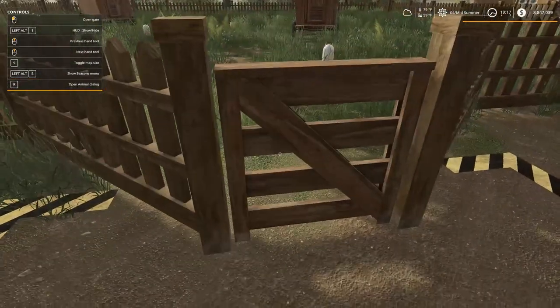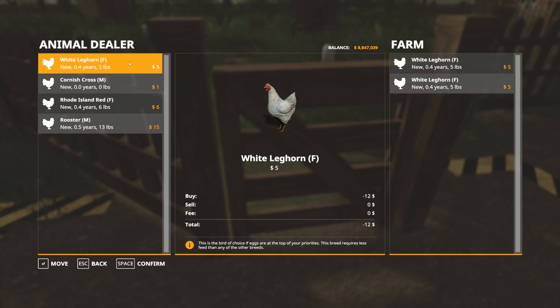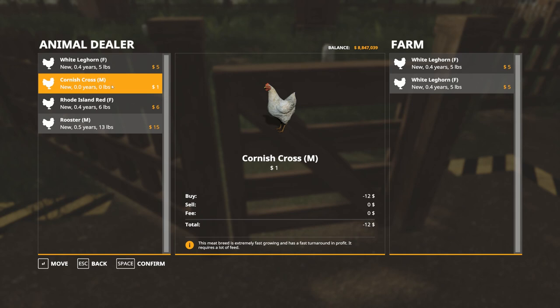All right, so here we go — four different kinds of chickens, two females and two males. The White Leghorn is a really good breed for making eggs. This breed requires less feed than any other breed — it's the bird of choice if eggs are your top priority. The Cornish Cross male I believe does not lay any eggs — it's basically for meat, chicken wings, drumsticks. This meat breed is extremely fast growing with a fast turnaround in profit but requires a lot of feed.